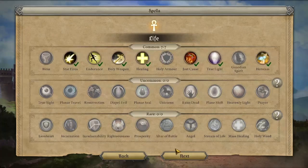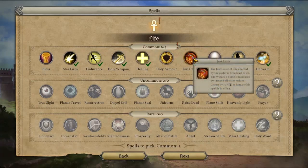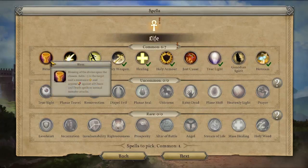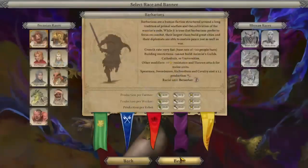Choosing spells: I won't be casting Just Cause right now — it gives plus 10 fame and reduces unrest, but I don't need it yet. Holy Armor is good since armor increased by two is kind of a big deal. Starfires, unless you're fighting Chaos and Death creatures, isn't that useful. So I'm going to take Bless, which also protects against Chaos and Death. That works better than trying to attack those creatures. Let's fire up the world.